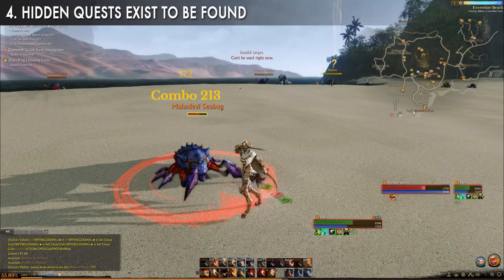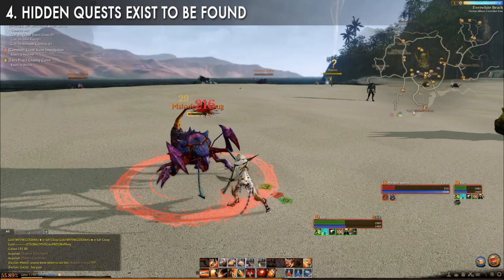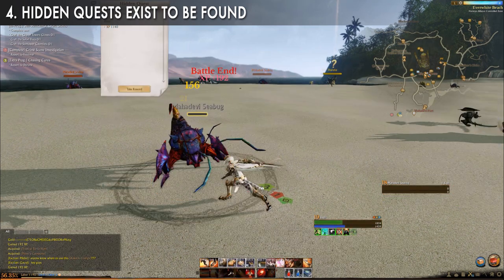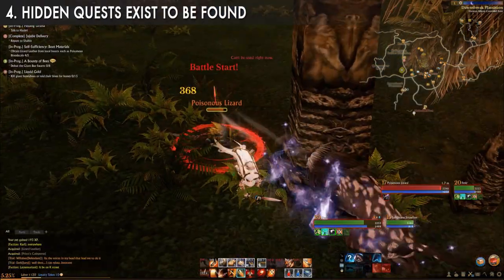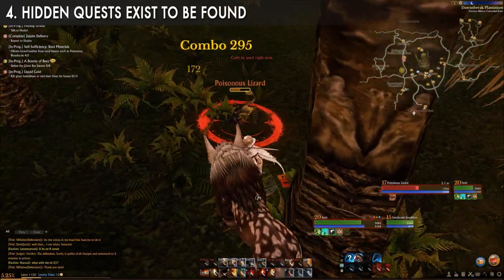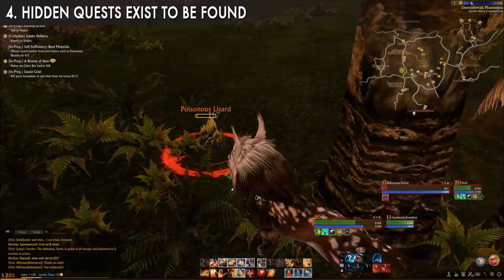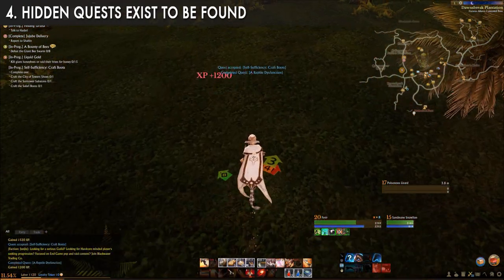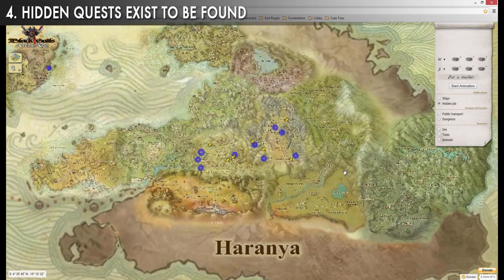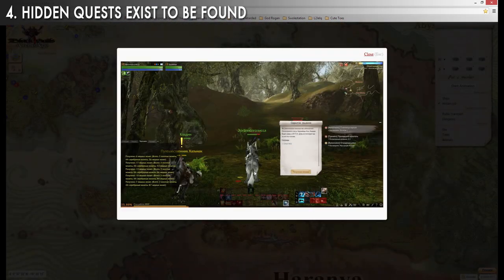Hidden quests. Until you hit 50 you may get burnt out just grinding quest after quest. But at 50, when you want to level up those other skill trees, you're going to want to go back and find the quests that you missed. Fortunately, even if you snagged all of those glowing exclamation marks, there are still more to be had. These are hidden quests and generally they're triggered by killing X amount of enemies in a certain zone or by looting a specific item from an enemy.